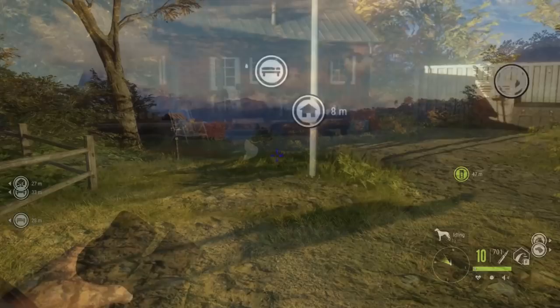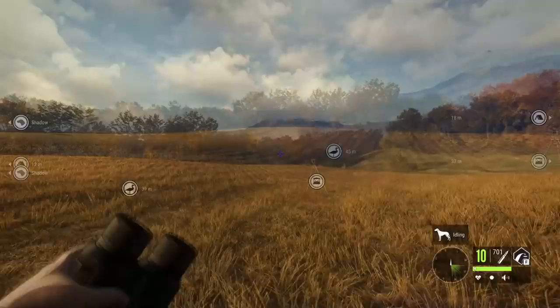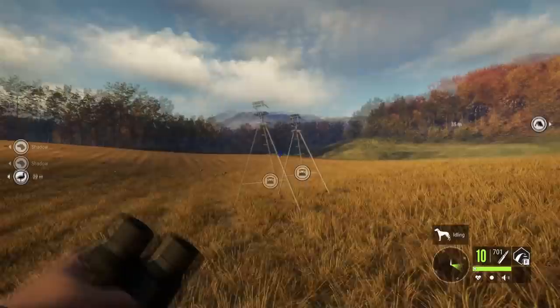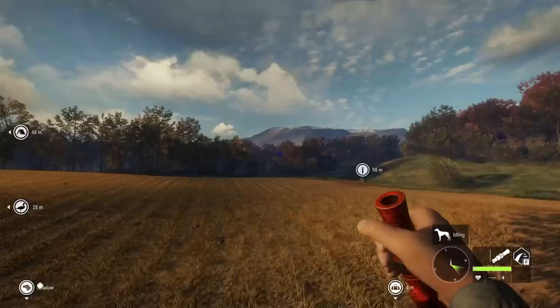At first when I saw the reticle in the center of the screen it bothered me, but I think we just have to get used to it. One way that this reticle is really going to come in handy is with the recurve and the longbow. So let's see if geese are working — a lot of people have been waiting for this for a very long time. What's been happening is the geese have not been connecting with the decoys, so they come in and they just don't land.